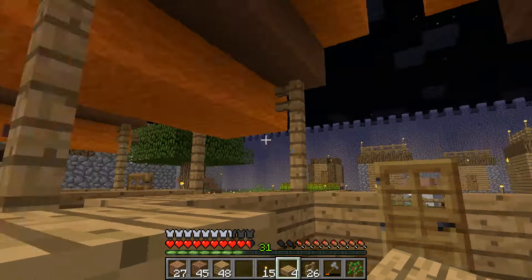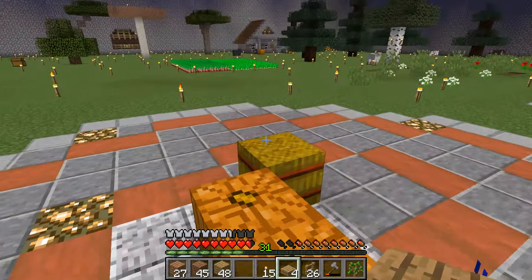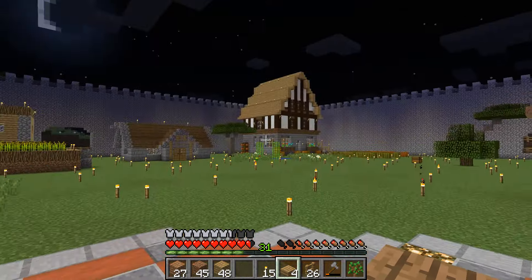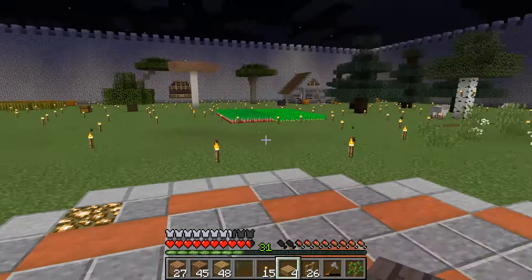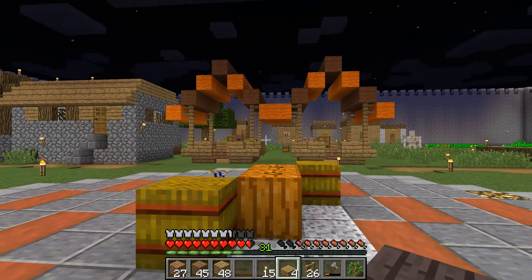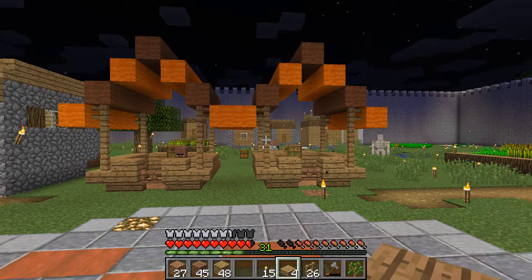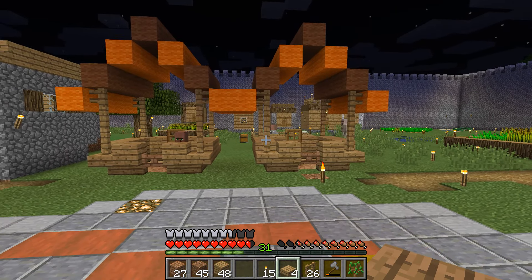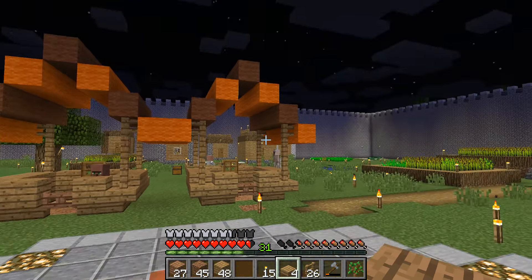This is what I went to the jungle for — the dye. Plus I've got a little cocoa tree right over there. Those are my two fall stalls. I really really think that's adorable — just gorgeous.